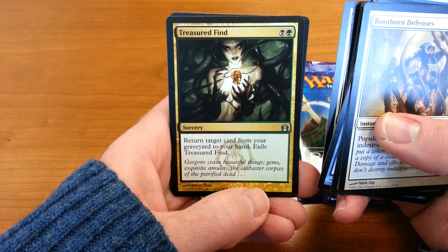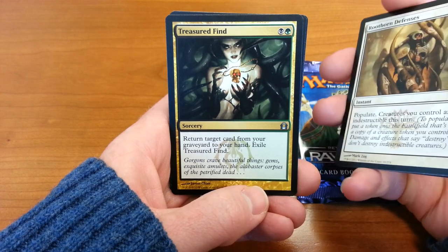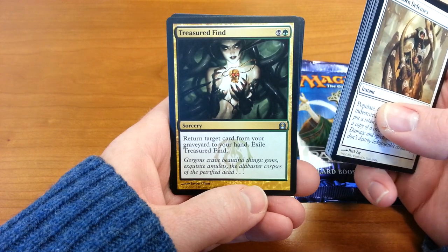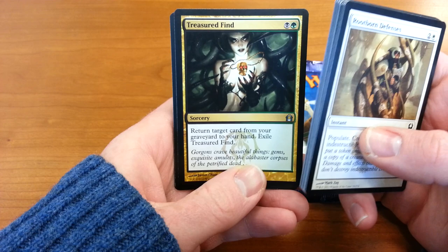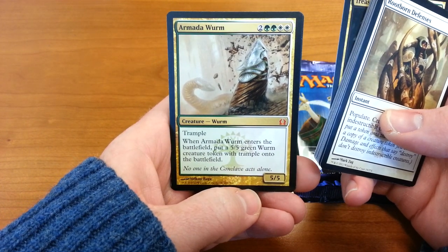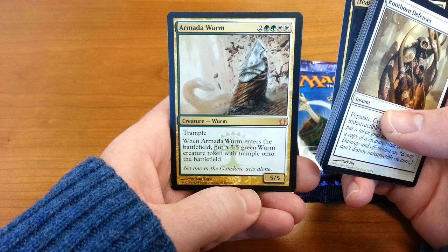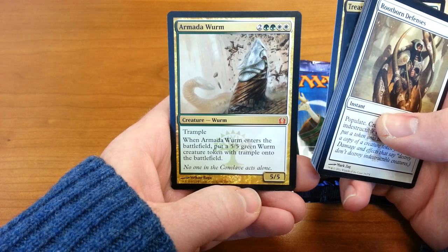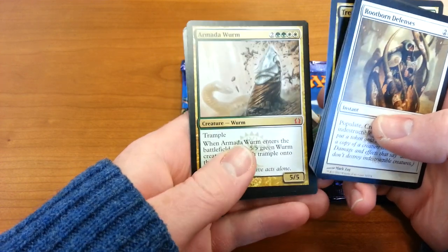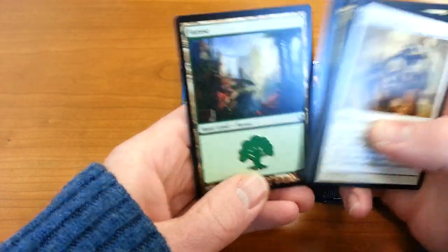Uncommon is Treasured Find — I thought it was Treasure Find, like a poorly translated video game announcement. But it's Treasured Find — return a target card from your graveyard to your hand, then exile Treasured Find. Okay. Ooh, Mythic Rare! Armada Worm — Trample. When Armada Worm enters the battlefield, put a 5/5 green Worm creature token with Trample onto the battlefield. Wow, that's pretty good. Six drop for two 5/5 Trample creatures. Not bad at all, Mythic Rare right out of the gate. I live a charmed life sometimes. And the free junk card, a Forest.